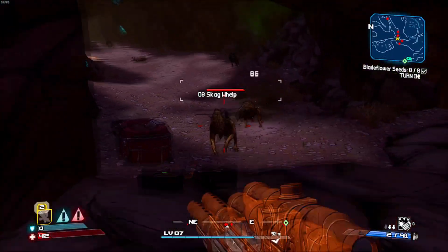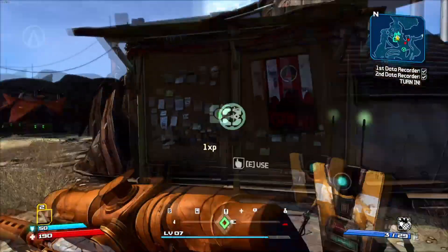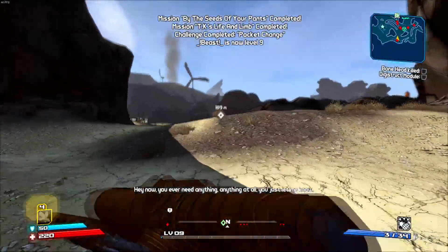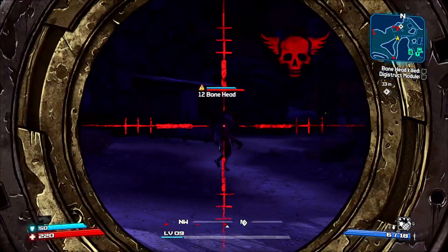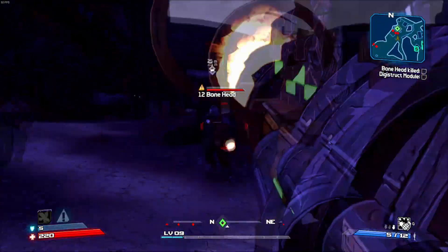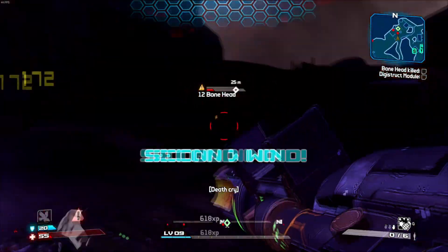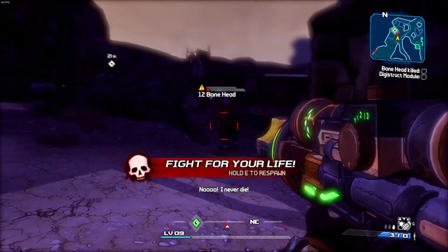We actually need to be about level 12 to 15 before we're ready for the next section of the game. We collected more quests from TK Baha and are heading to Bonehead. Using the OP rocket launcher they give you for free at the very start — when you shoot one bullet, it shoots multiple projectiles doing a decent amount of damage. We are able to nuke the Bonehead boss even though we are only level 9 and he is level 12, using a single rocket launcher gifted to us at the beginning of the game. That is why you should play Borderlands 1 Enhanced Edition.